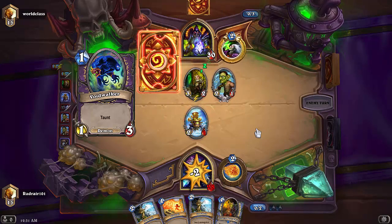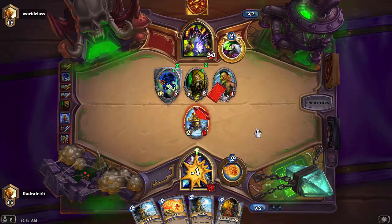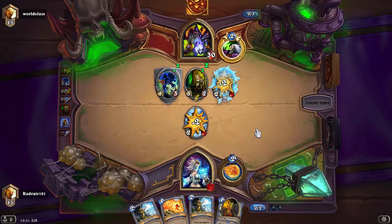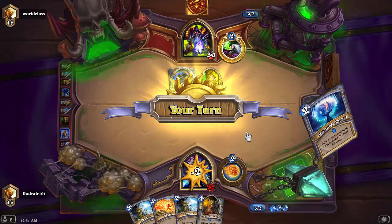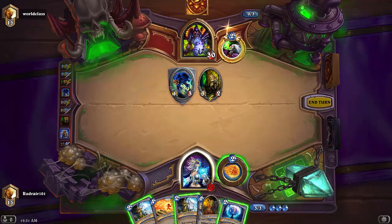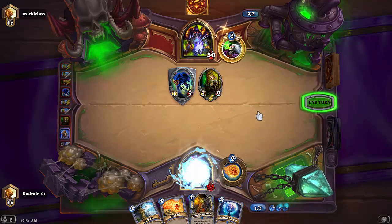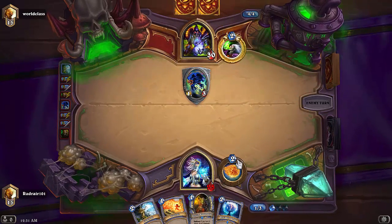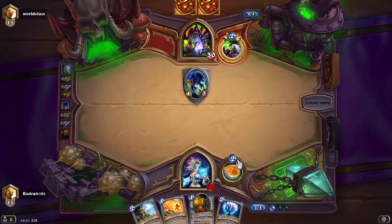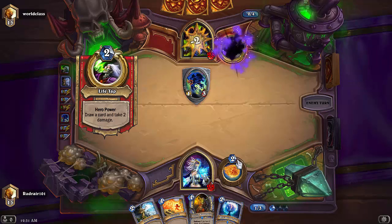Let's see what he does with the Knife Juggler — it's not going to hit, so he's gonna have to trade. I'm really happy about that. We can go for Frostbolt, and it's best to deal with the Knife Juggler as soon as possible. That card is such a burden — such a difficult card to handle. He's going to go with Life Tap.